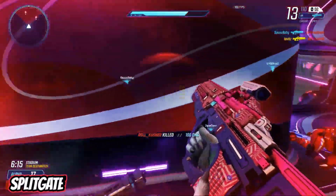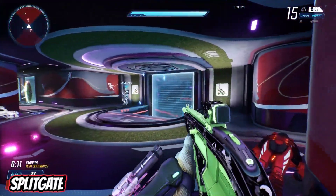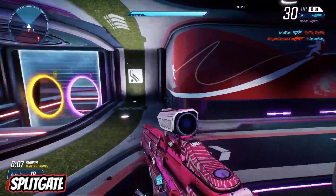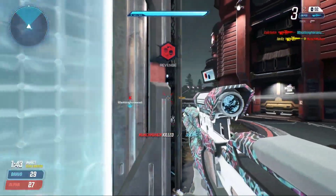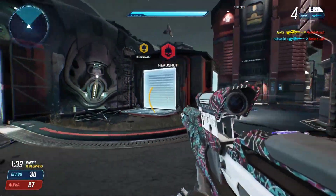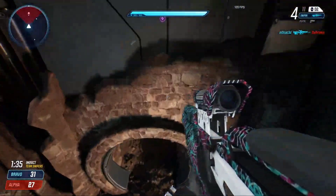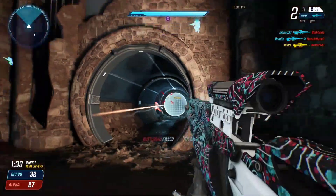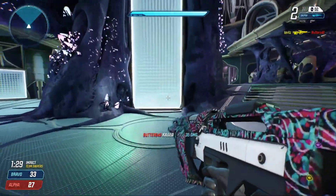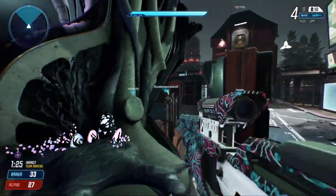What if Halo were also Portal? That's a question we didn't even realize needed answering until Splitgate came along. This innovative first-person shooter combines the bright colors and weird weaponry of Halo with the mind-bending physics of Portal, and it's just as addictive as it sounds. Splitgate matches are sometimes fiercely competitive and sometimes unpredictably zany. Since the game is free to play, it's easy to jump in and see whether you and your friends want to make it part of your regular rotation.